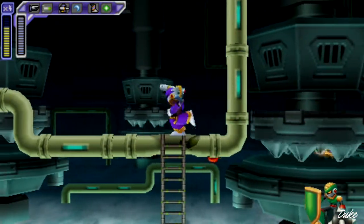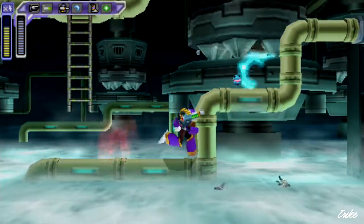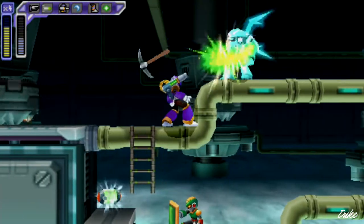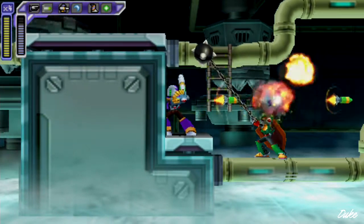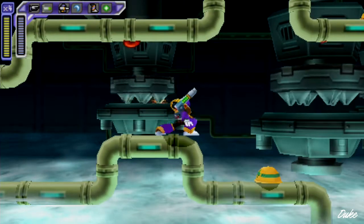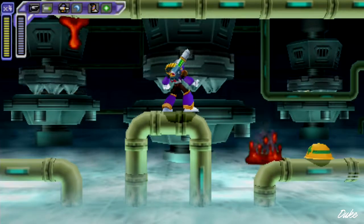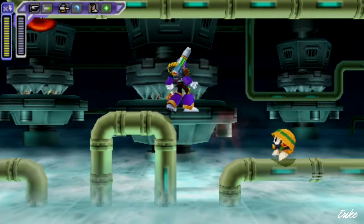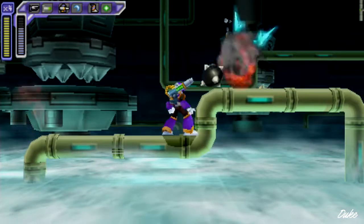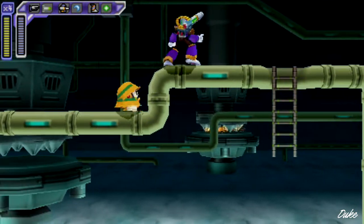Despite the place being frozen over, you still have these groups of... I don't even know what that is. Magma? Lava? Just some kind of material. I decided to go down here just because I didn't show it off as X — nothing different, just some enemies to defeat. Those would be hazards if it wasn't frozen over — that's something to keep in mind. And boom, we reach the end.